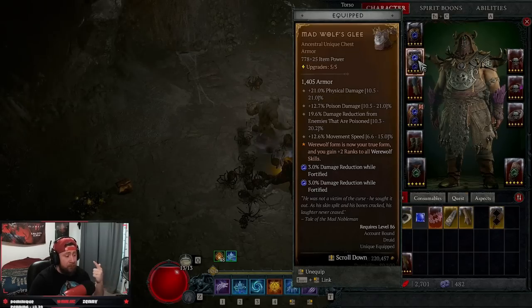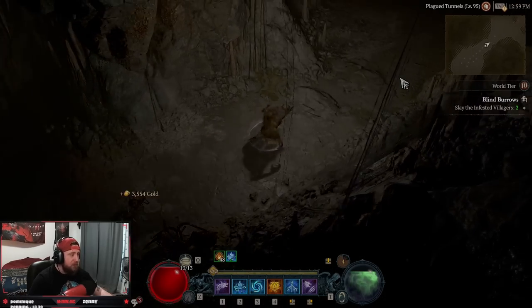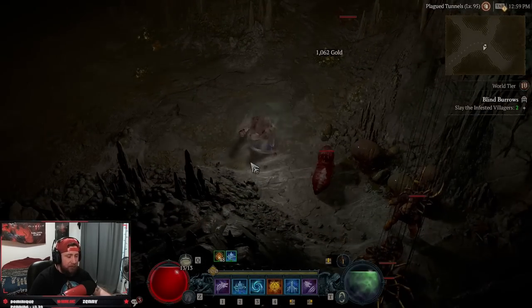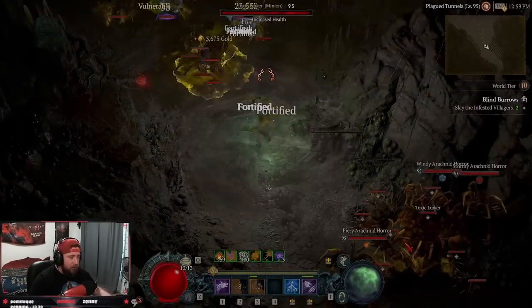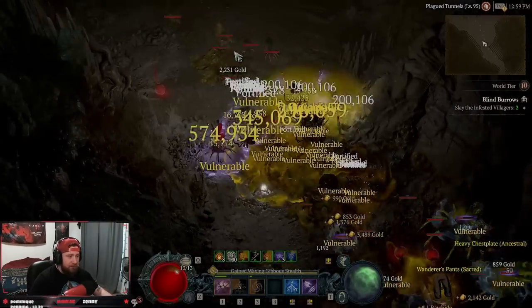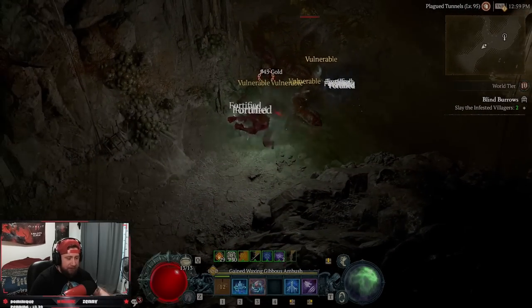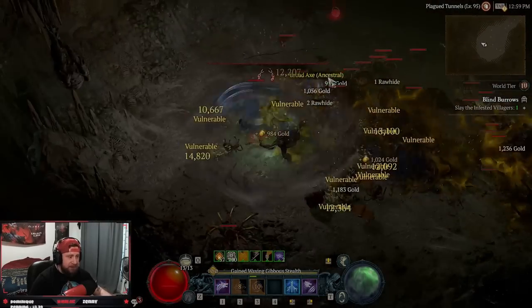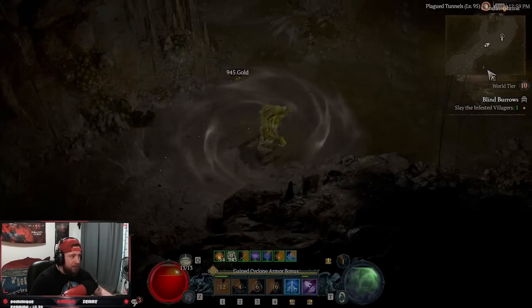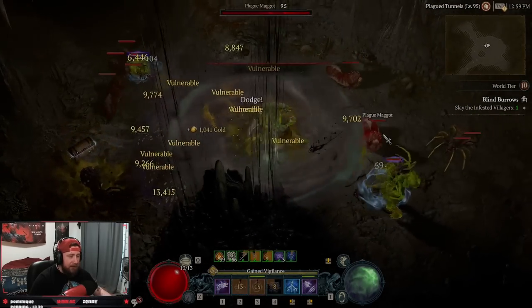The main stats you're looking for in the build are spirit cost reduction, cooldown — cooldown is the most important — attack speed, and crit strike damage. These are the biggest ones. Before we get into the paragon board, let's showcase the build a little bit. You're gonna hit everything and you are just gonna be dashing across the map demolishing groups of mobs super quickly. The build is so so fun and fast — it makes tornado werewolf just seem non-existent in some ways. I know you guys are gonna come at me in the comments for saying that, but it is very very strong.